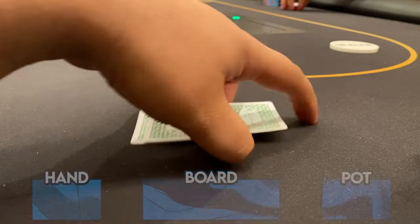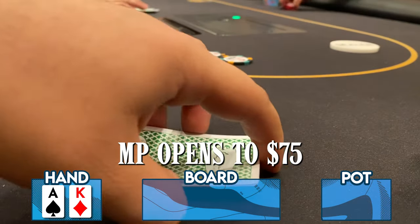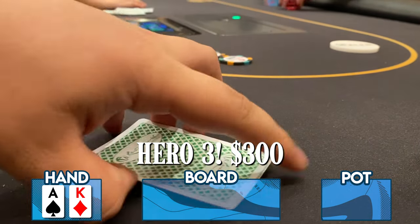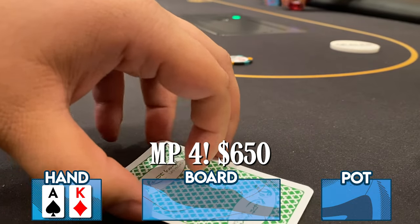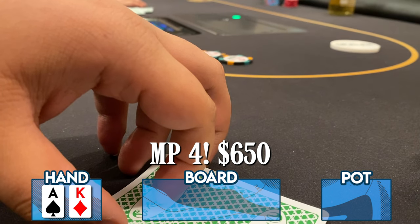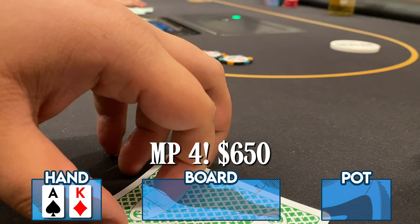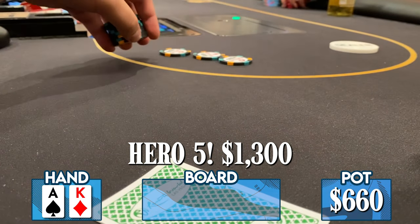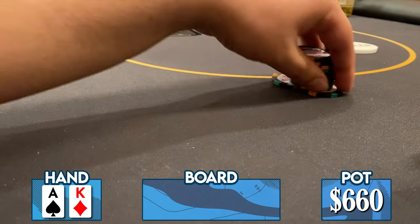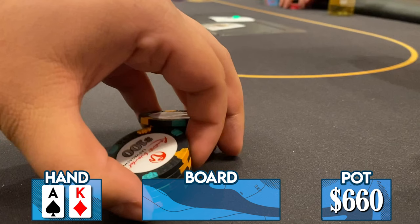Going over the last hand of the session — a middle-position player makes it $75. I look down at ace-king offsuit and three-bet to $300. My opponent four-bets to $650; he's playing around $3,000 effective, so there's space to five-bet. I five-bet to $1,300 and unfortunately — or maybe fortunately — my opponent snap-folds. We pick up another $650 or so.